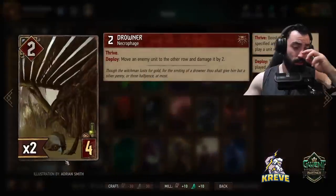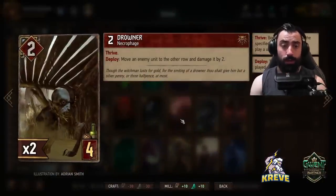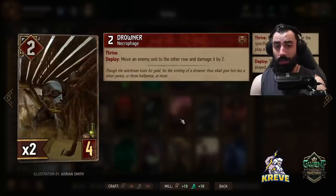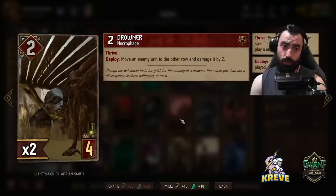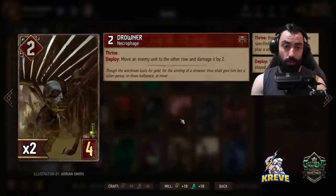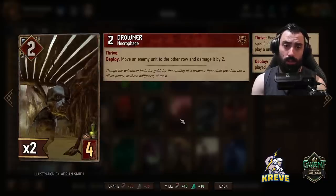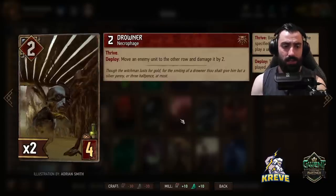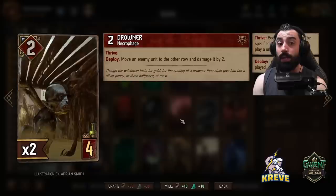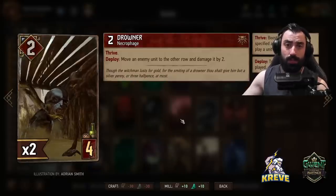Next up, we have a Drowner — more of a tech card because it gives us movement, and it's also Thrive. On deploy, you get to move an enemy unit to the other row and damage it by two. Drowner could be a really nice way to stop a card like Bruva from boosting all dwarves on a row, and it's a good way to counter Keltalus and whatever else may be row-locked. It's not a card I necessarily search for — I look for it depending on the deck I'm versing.